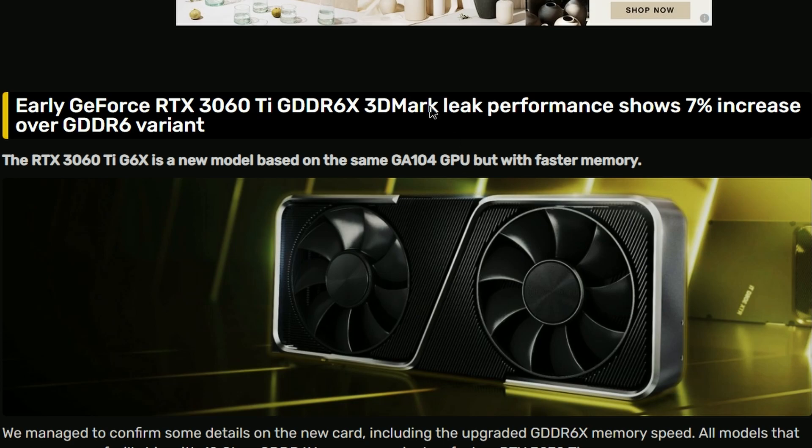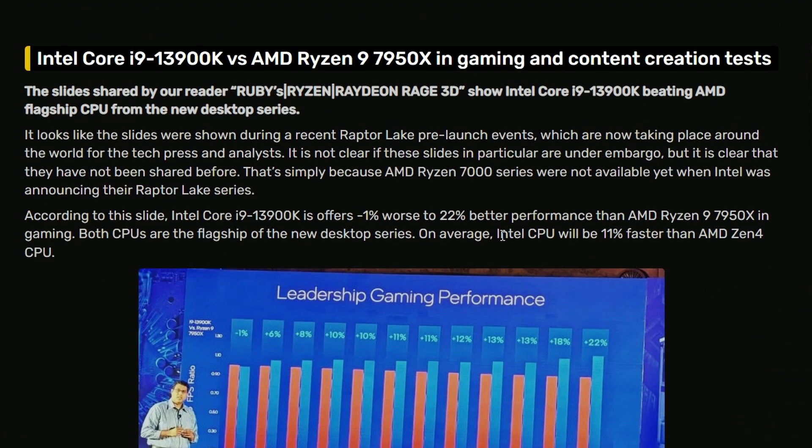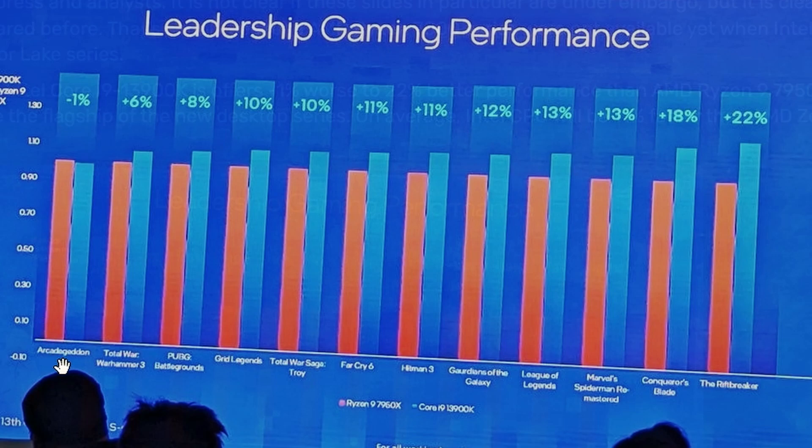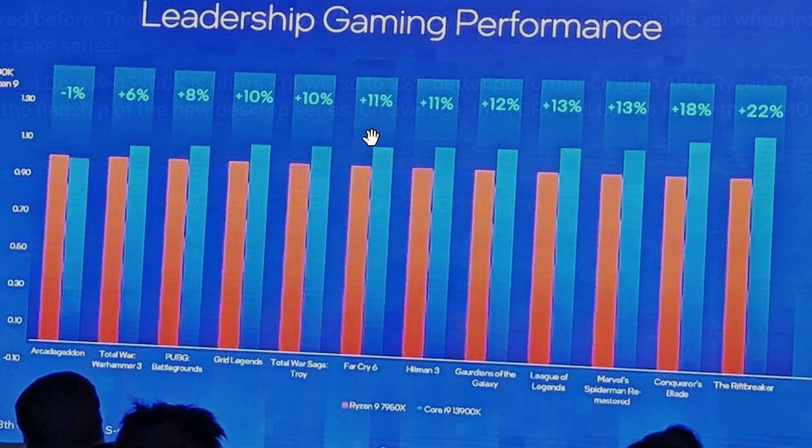Next up, Intel is claiming their i9-13900K compared to the Ryzen 9 7950X will be around 11 percent faster on average. Looking at some numbers: one game is getting minus one percent, Total War is getting six percent, PUBG is getting eight percent, Grid Legends getting ten percent, and Far Cry 6 getting eleven percent — probably because this game favors single-thread performance.